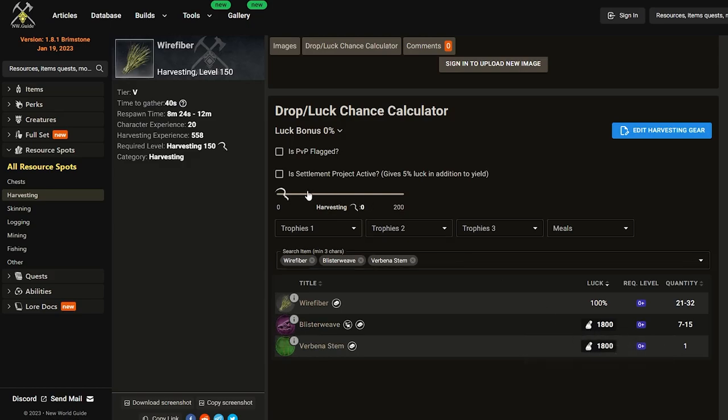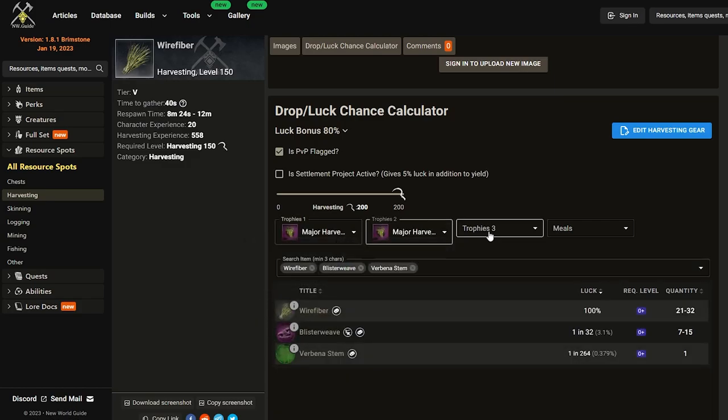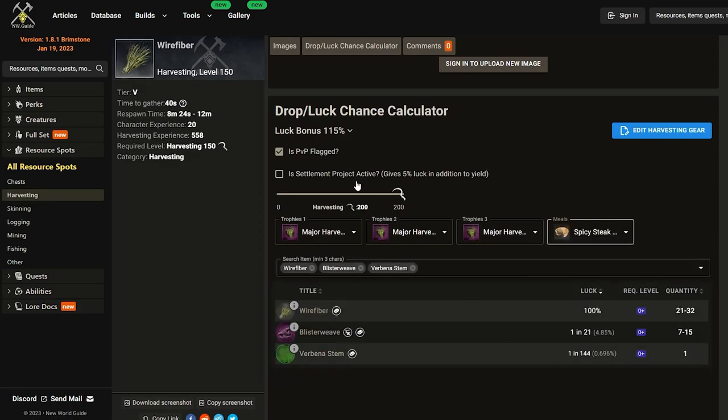You must have a minimum of 1,800 luck bonus in order to get blister weave as a drop. The PvP flag bonus alone is going to give you a huge increase in the chance to get that drop, and then as we stack the trophies on top and finally the food, we get to a 1 in 20 chance to get blister weave. Without the PvP bonus and all of the luck bonuses, you have a 1 in 28 chance. So for gathering, flagging up is definitely worth it if you're going to be gathering any T5 materials.